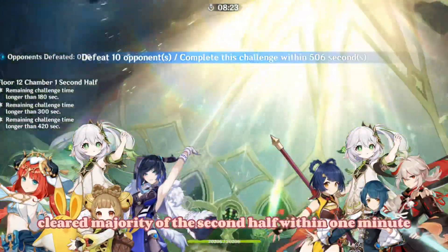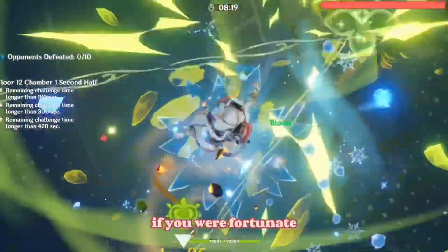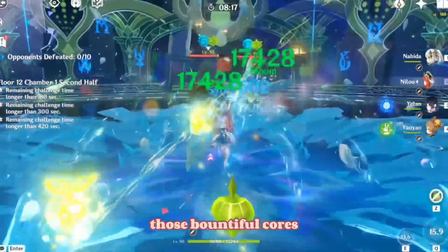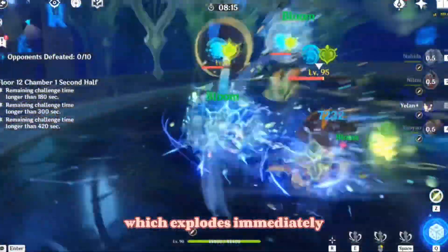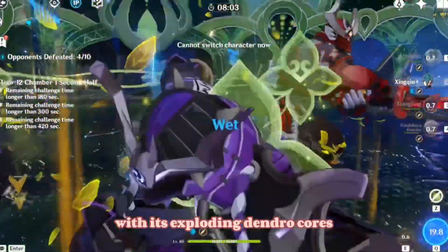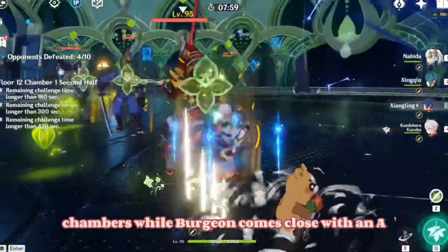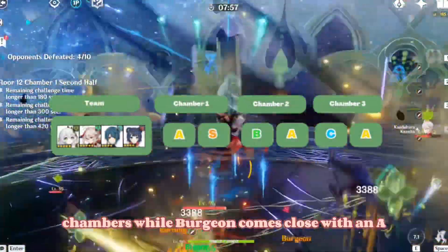Bloom and Burgeon teams cleared the majority of the second half within one minute and sometimes even less. If you were fortunate enough to have Nilou in your Bloom team, those bountiful cores which explode immediately took care of the multiple mobs, while Burgeon did similarly with its exploding Dendro cores. Overall, Nilou Bloom gets a special S-plus rating for the second half chambers while Burgeon comes close with A.